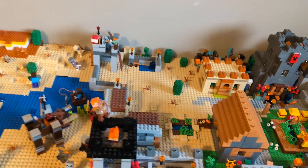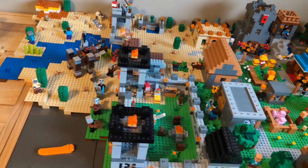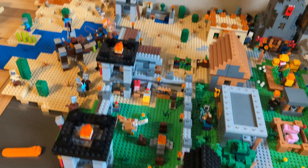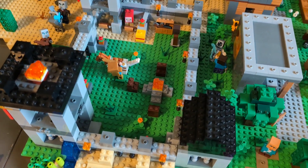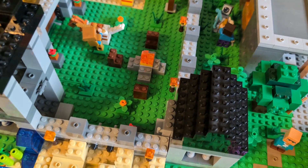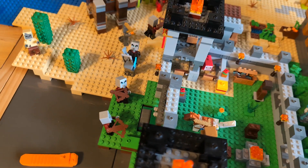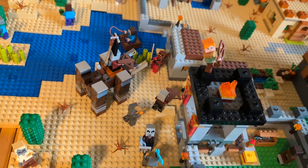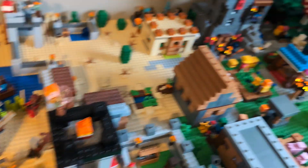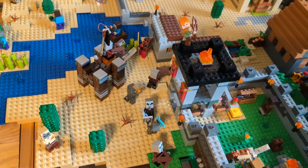Now we've got the last area in this section — the defense of the village with a raid coming at it. We've got the fortress set here, fairly unchanged. Steve's over here mounting his steed to go fight the raid outside. There are a whole bunch of pillagers. I'd definitely like a few more — I'd like another Vindicator or two in the Woodland Mansion as well.